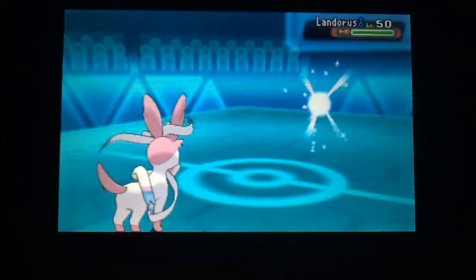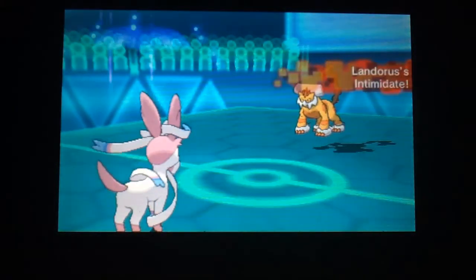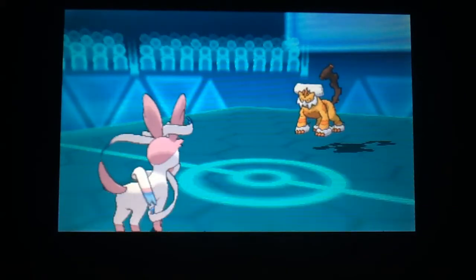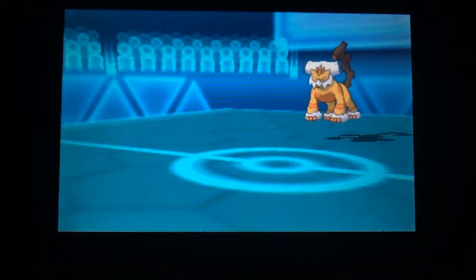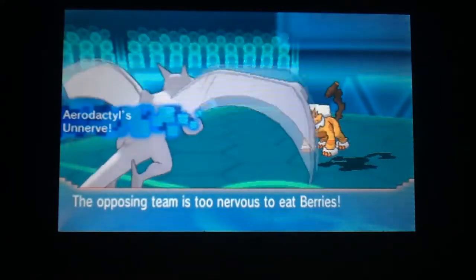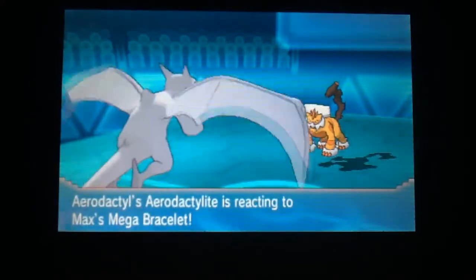Now they bring in Landorus. Intimidate comes out, lowering attack by one stage, but it doesn't really affect Sylveon because it uses Special Attack. I do switch out, as Sylveon can't combat Landorus very well with a Choice Specs moveset. I switch in perfectly — Earthquake doesn't connect due to the Flying type, and I Mega evolve on the next turn.